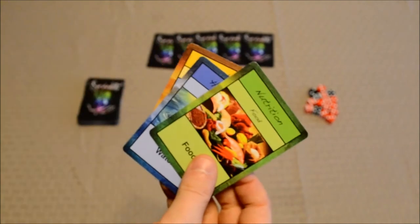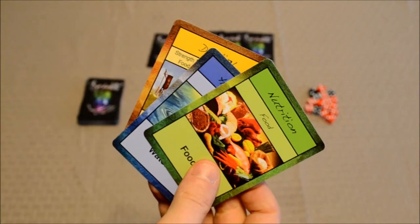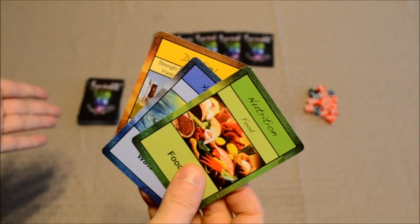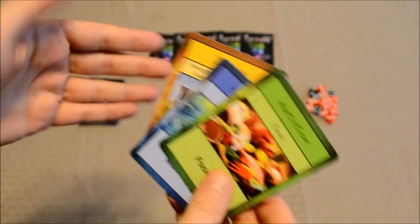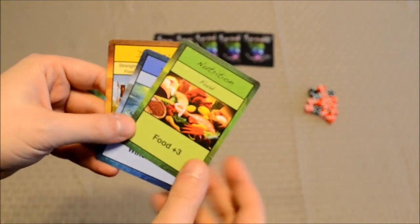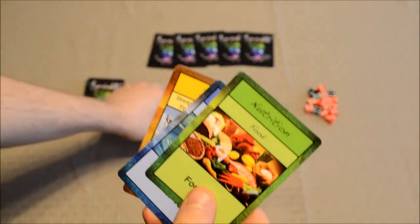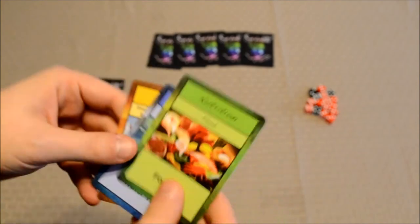For the other action available on your first move — nourish clan members — in the previous version of this game it was called 'Keep Clan Members Surviving,' but the developer decided to use the word 'nourish' instead. In this case, you nourish clan members by playing food and water cards on them. You look at the food cost and the water cost of the survivor in question. The food cost is 2, the water cost is 3, so it makes sense to play a food plus 3 and a water plus 3 — that'll keep this particular clan member nourished.